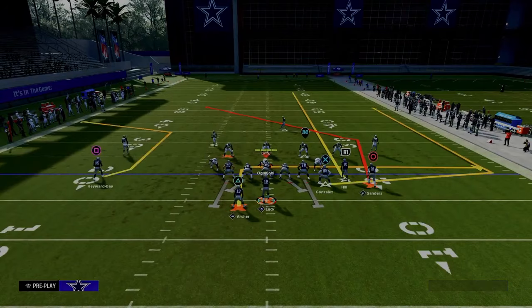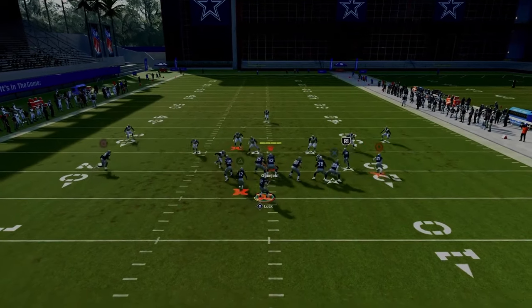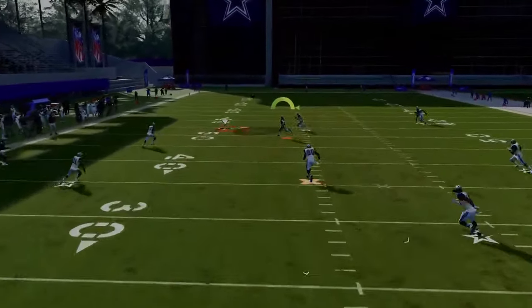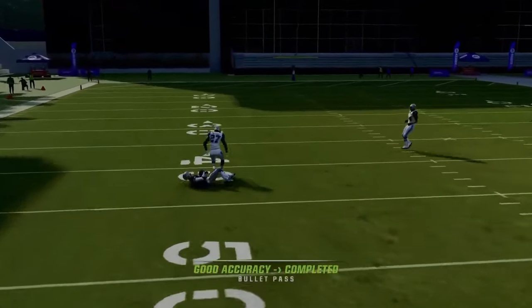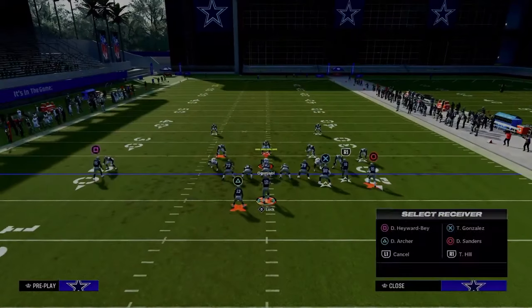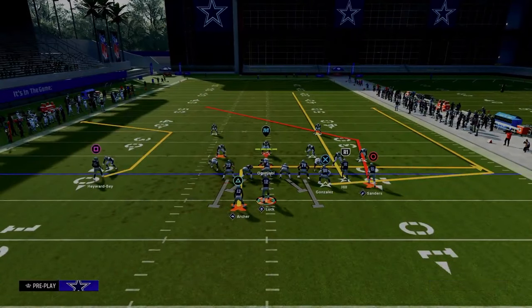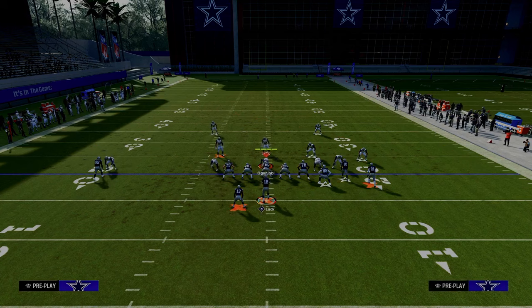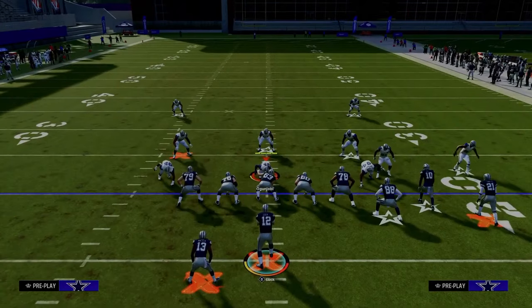If we run this play to the short side of the field, you're still going to have a pretty good chance of the post route being a big hitter against cover three. It's not going to be a one-play touchdown because the deep defender on the left might roll back, but there are advantages to doing this. Going to baseline press cover four drop again.